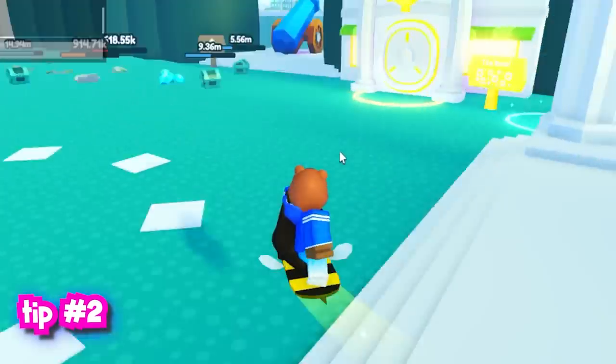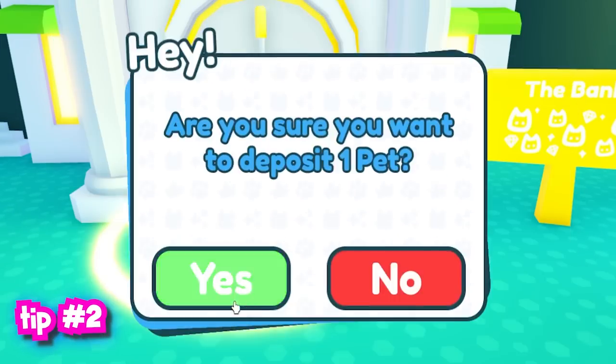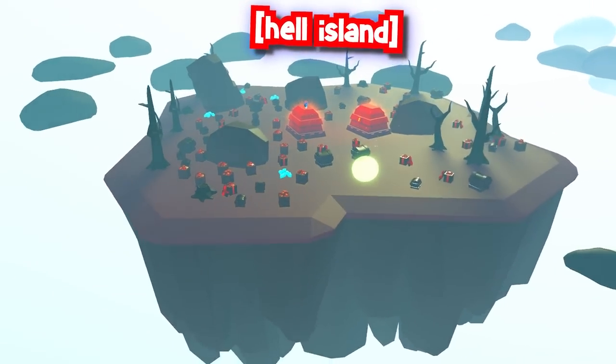Tip number 2: this can also be done in the easiest maps that also have the easiest tasks for mastery, such as Candy Island, Hell Island, and Heaven Island.